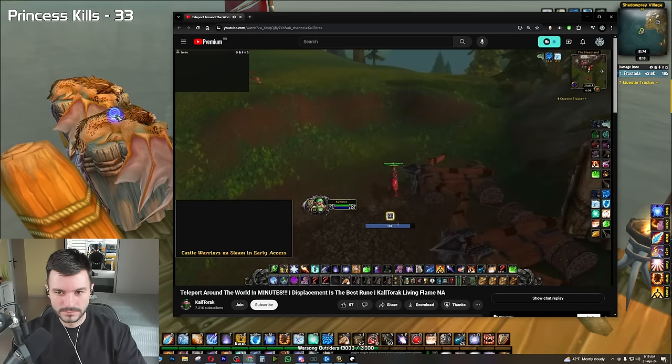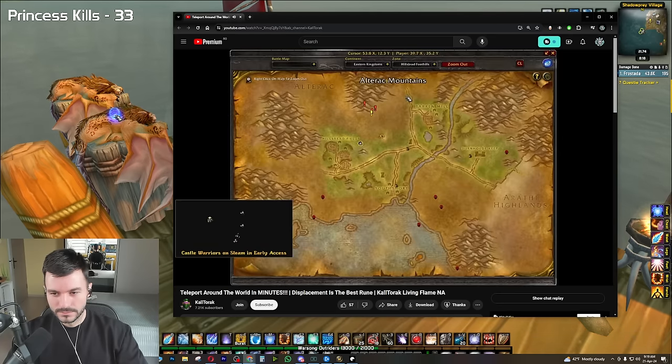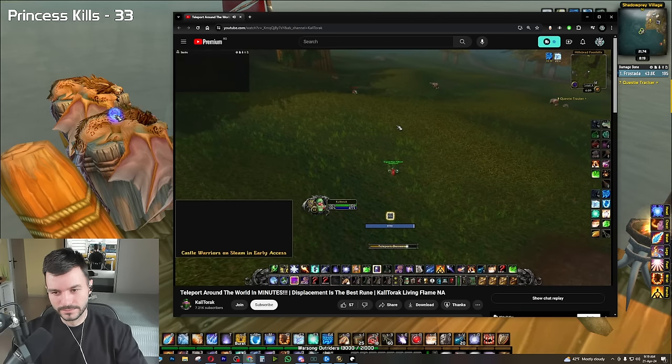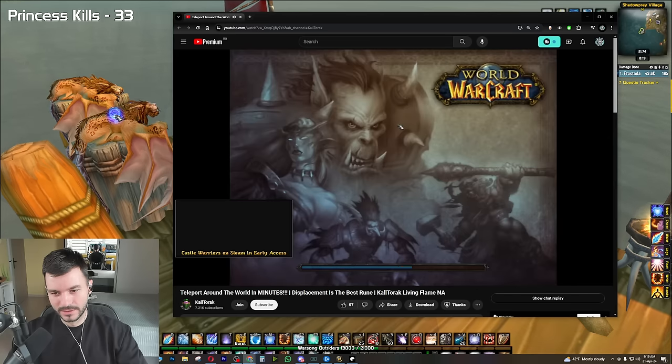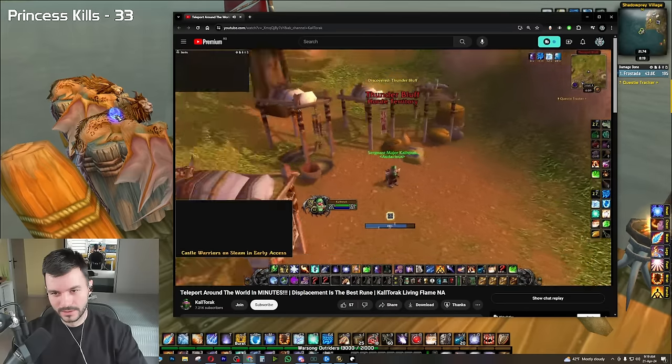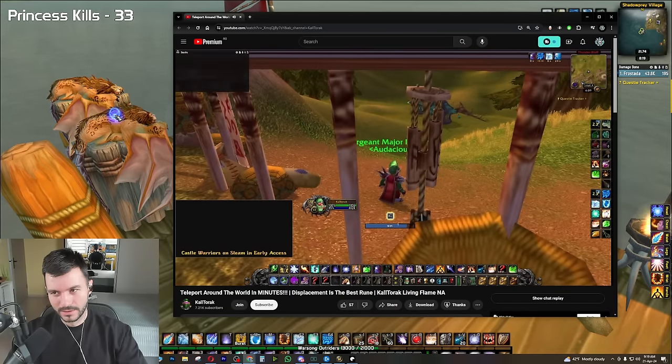Zone out to Ironforge, use Displacement, and this will put you at the AV portal. We then run to Hillsbrad Foothills to this coordinate here. We do the exact same thing — Teleport to Darnassus and blink as it goes off. When you cast Displacement, you will spawn at the graveyard outside Thunder Bluff. It's a short walk to the Darkmoon Faire from here.